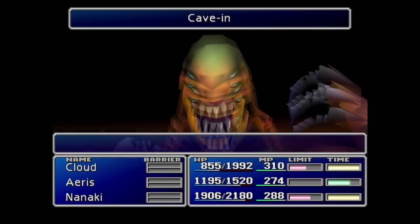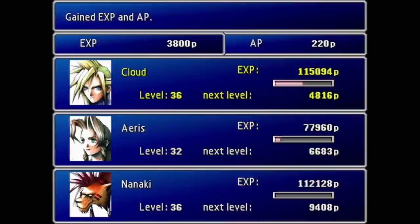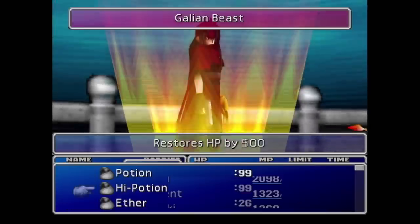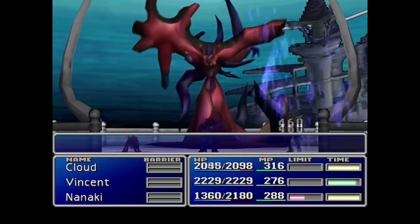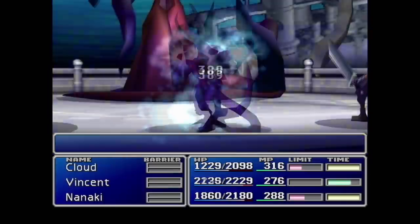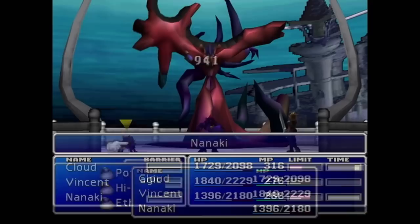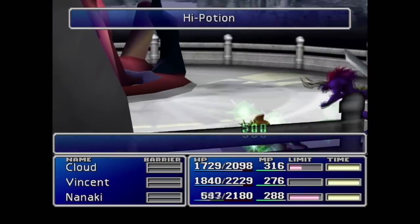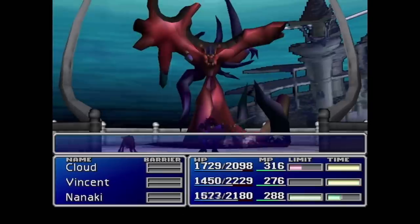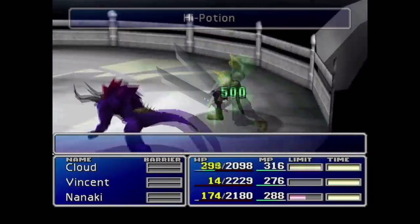He was easy compared to the other things that come later. Getting back on track, we keep our healing above par and eventually Red gets his limit to finish the fight. Now we're off to the City of the Ancients to fight Jenova LIFE, who packs a huge punch — but we have the power of unbridled rage on our side after watching our favorite flower girl get stabbed. Jenova LIFE has a very strong attack called Aqua Love — basically a nuke. We barely survive it and Cloud finishes her off.